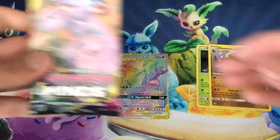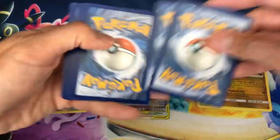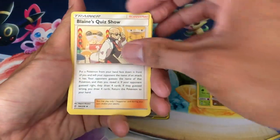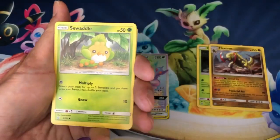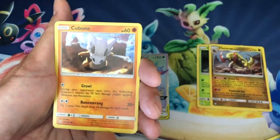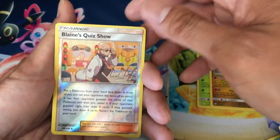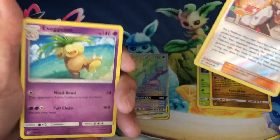Last pack — give me some last pack magic! Code — here we go. Fire energy, Blaine's Quiz Show, Lickitung, Oranguru, Weakness Guard Energy, Sewaddle, Maranie, Litwick, Cubone, Yanma, Blaziken, Swinhoe... Swinhoe reverse holo, last card is an Exeggutor non-holo rare.